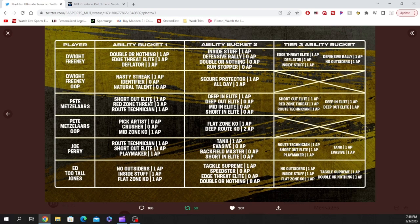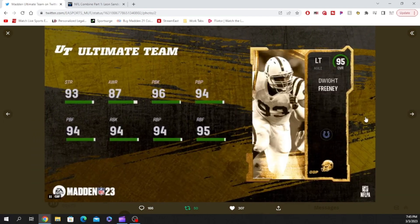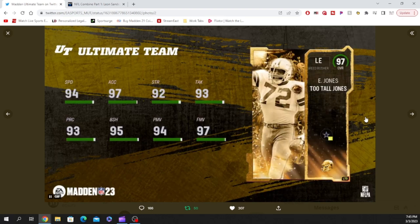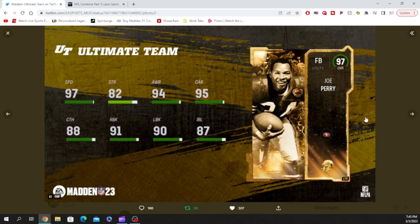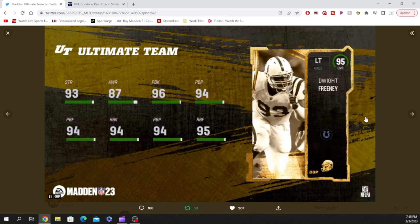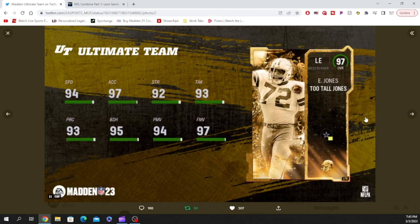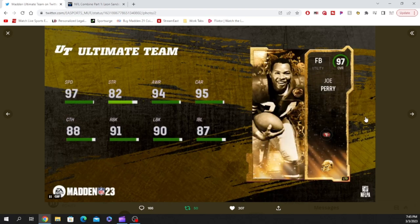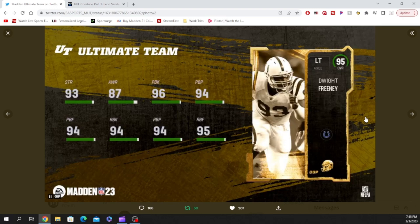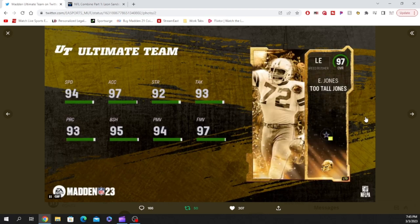Those are your abilities for all the players, and that's pretty much it. I love Dwight Freeney, I love Pete Metzelaars and his safety card as well. I wish Ed Too Tall Jones was a set card and not an LTD, but that's okay. As far as Joe Perry goes, I'm not really a big fan of fullbacks, so it is what it is. If you guys enjoyed the video, make sure you hit the like button, subscribe, and continue to show love — we'll catch you guys on the next one.